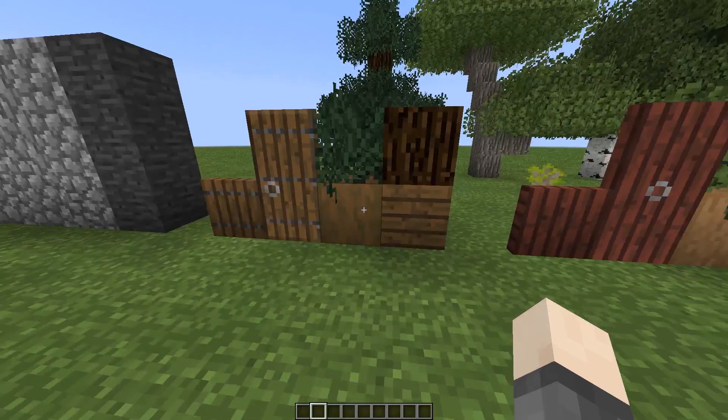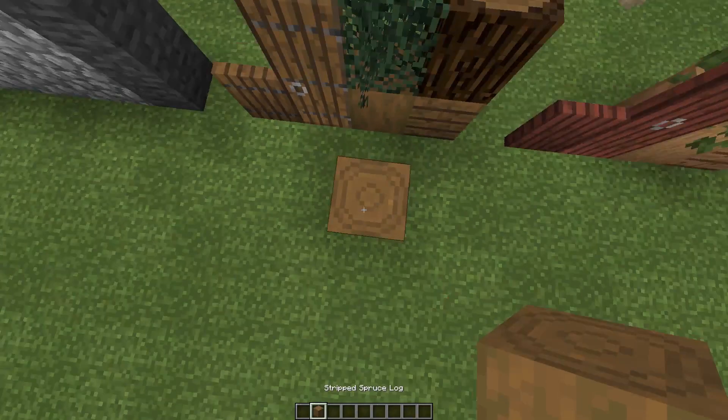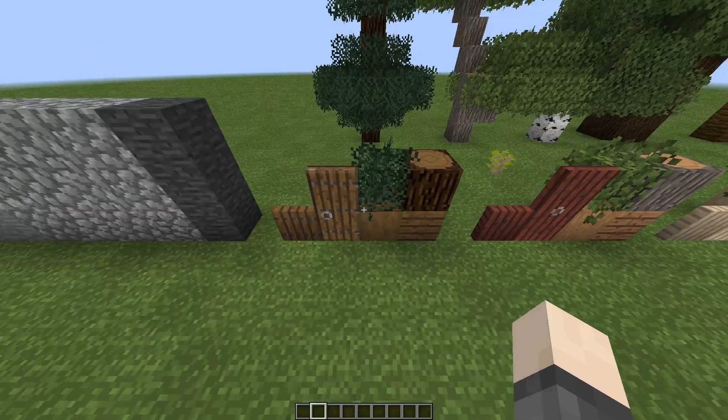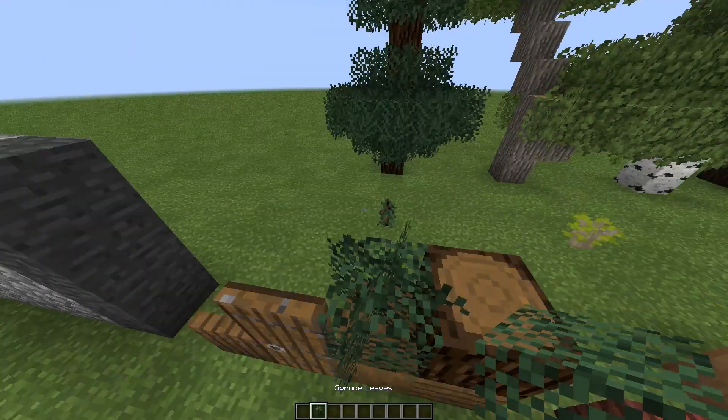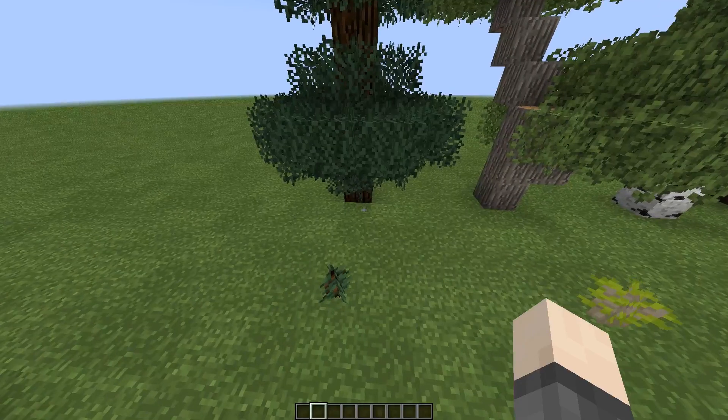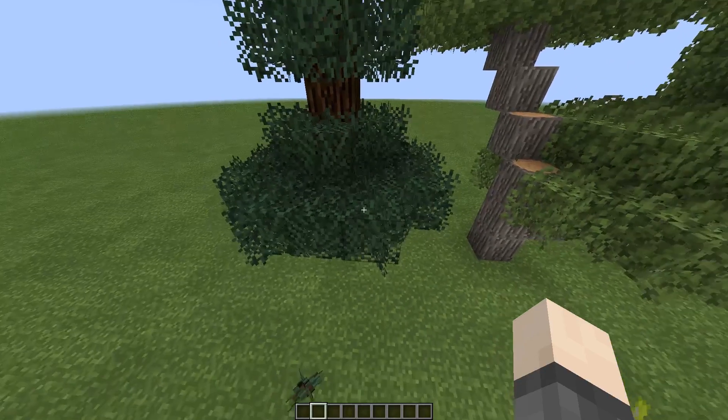Spruce wood is pretty much all default except at the top of the stripped log and the normal log. The leaves are a custom texture I made myself, and I think they turned out really well — I really like them.